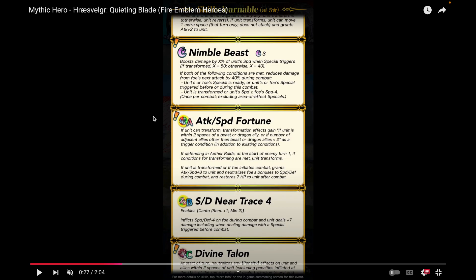Attack Speed Fortune is another beast skill. If unit can transform, transformation effects gain: if unit is within two spaces of a beast or dragon ally, or if the number of adjacent allies other than beasts or dragon allies is less than or equal to two, as a trigger condition, in addition to existing conditions. Basically, I think the skill is just trying to make it easier for beasts to transform. The developers have realized that beasts not only have been lacking in skills, but they also have the downside of having to transform to make use of their unique characteristics. This skill makes it easier to transform.